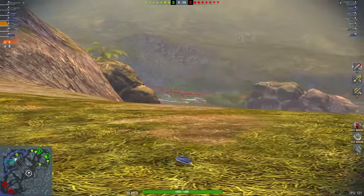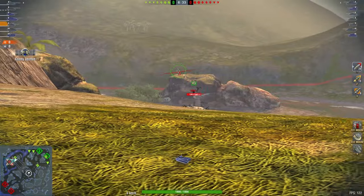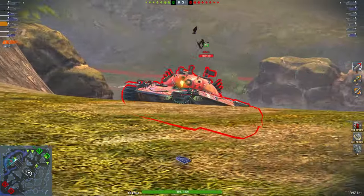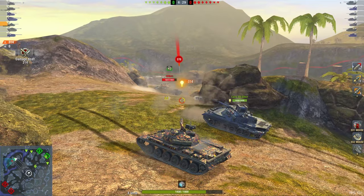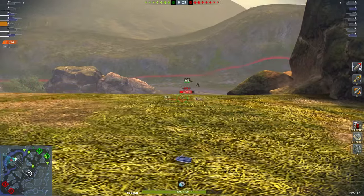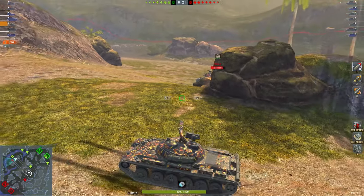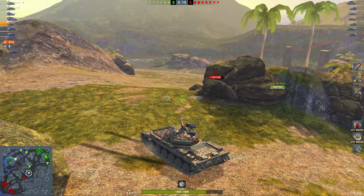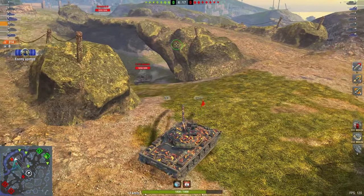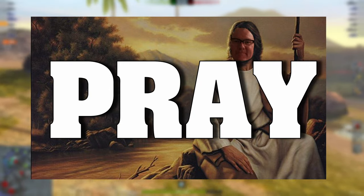One thing that is extremely important is the number of medium tanks on each team. They have three, we have two - so the primary thing that has to happen is that we reduce the enemy medium tanks down to two or ideally zero. A good medium tank player is going to own a battle; a very good E100 player might do well, but they can't control the flow of a battle as easily as a really good medium tank player.